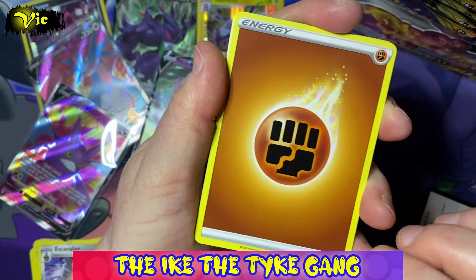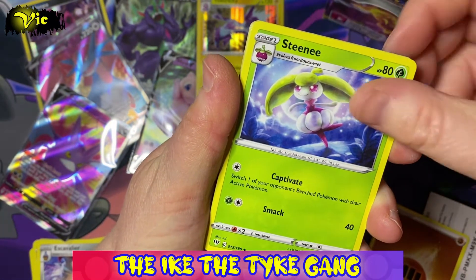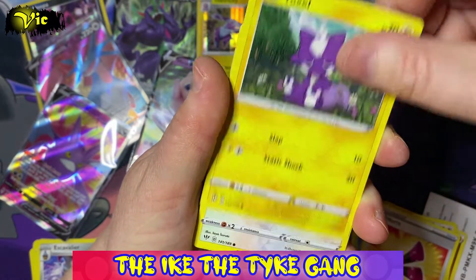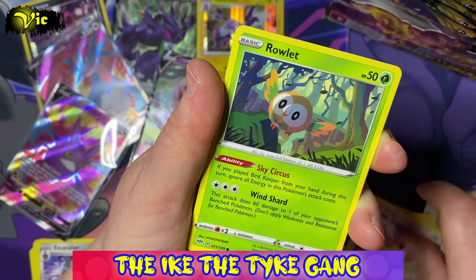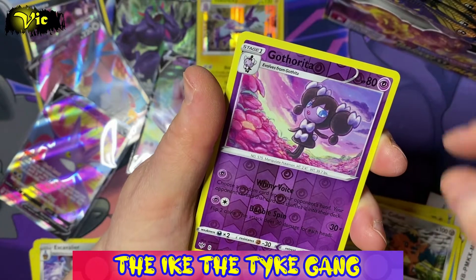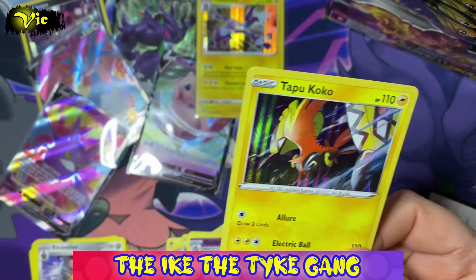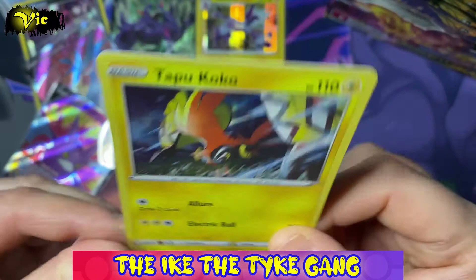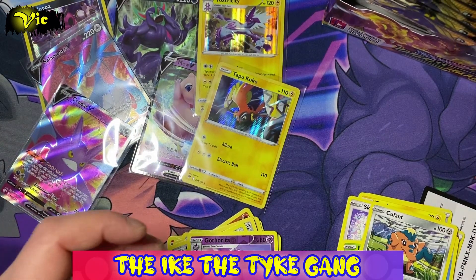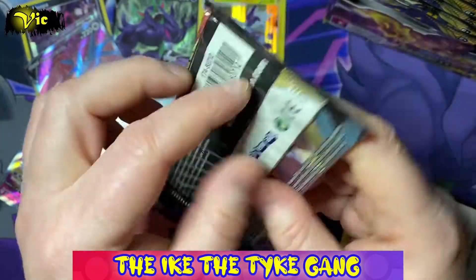Some of these packs are just falling apart in my hands. Next pack: Fighting Energy, Steenee, Furfrou, Eldegoss, Toxel, Skitty, Rowlet, Wishiwashi, Cufant, a Reverse Gothita, and a holo Tapu Koko. We've pulled that card a few times so we know we have it — it'll probably end up in a mystery box. Let's try a Charizard pack.